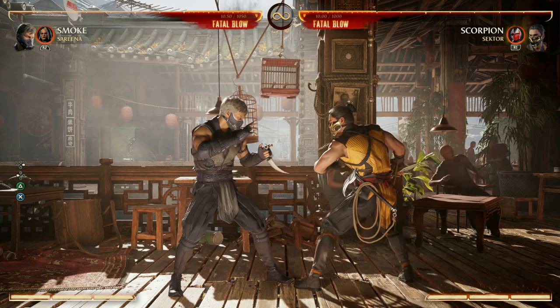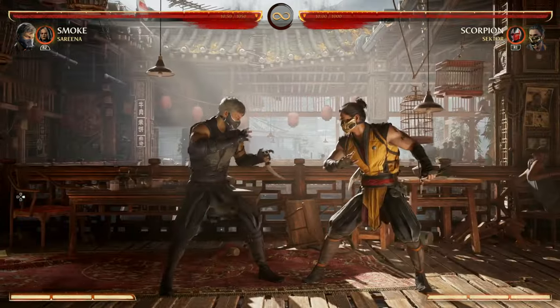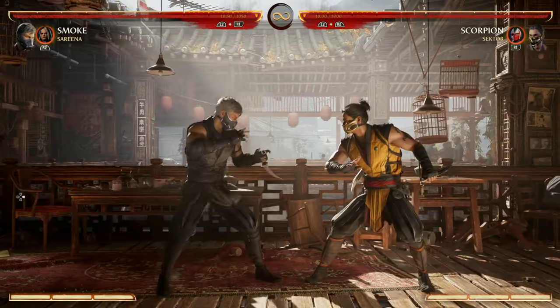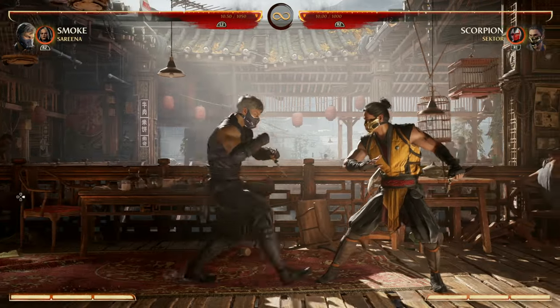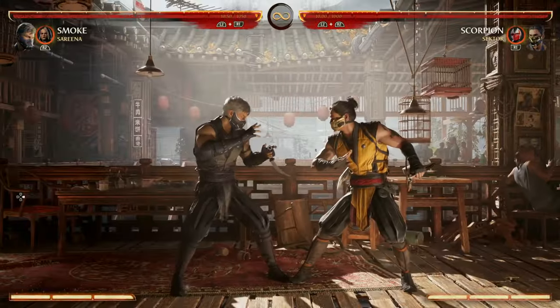To start off, your most useful starters are probably going to be your back 2, 3, and your forward 3, 2 — that's a low into an overhead again, just a crazy mix-up. You can finish that into 4, 3, 2, 4 into another overhead, and a lot of these can be cancelled into any special moves you have. So your back 2, 3 here, you can do back-forward 3 into a special.